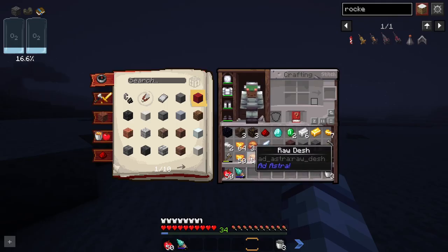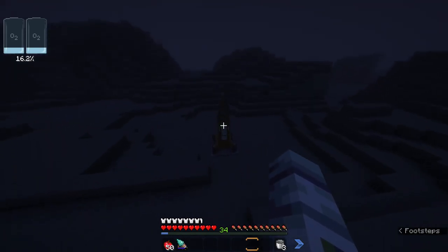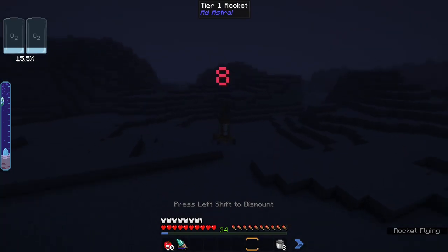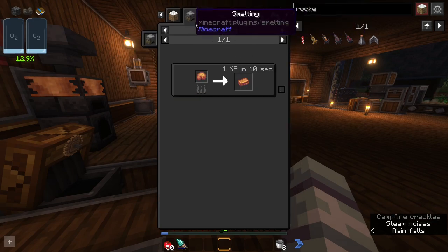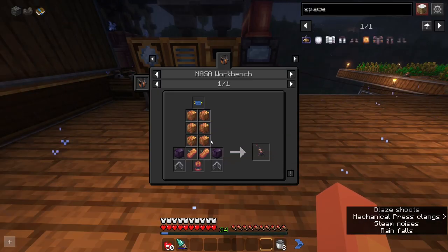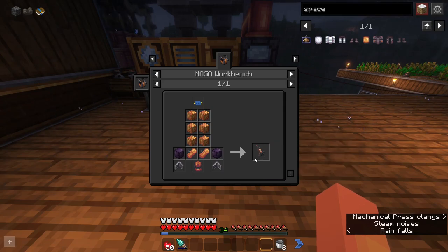I've been mining for quite a while now and I'm running very low on oxygen, so it's time to head home. We hop in our rocket and hold space. We can't actually pulverize these ores to get double out of them, so we'll just have to smelt them normally. Now that we have our dash ore, we're one step closer to being able to make the second tier of rocket.